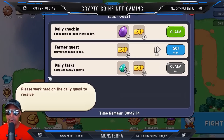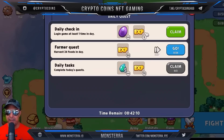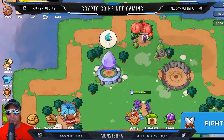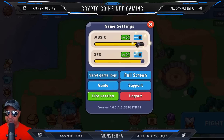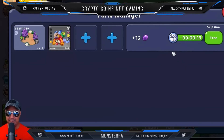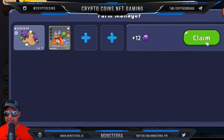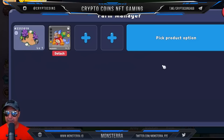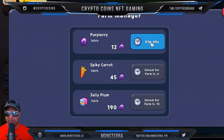Please work hard on the daily quest. Daily check-in — let's go ahead and claim that. We got 500 food, definitely necessary. We got the farmer quest, and we'll come back to this. I want to turn the music on — at least halfway down — and now we got some tunes. Let's go back to our daily quest and hit that farm request. We can skip this now for free and claim our stuff.